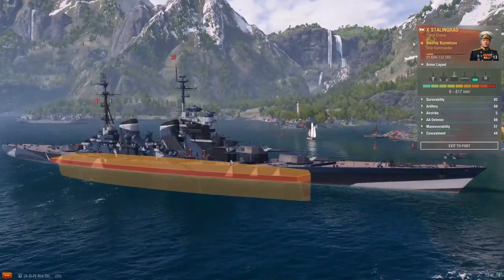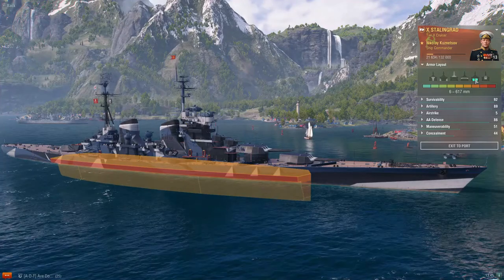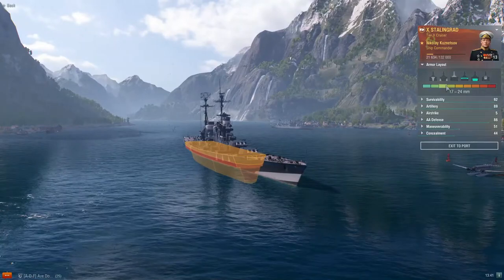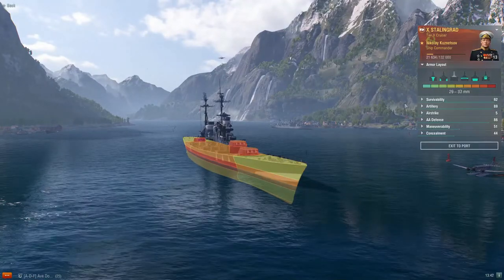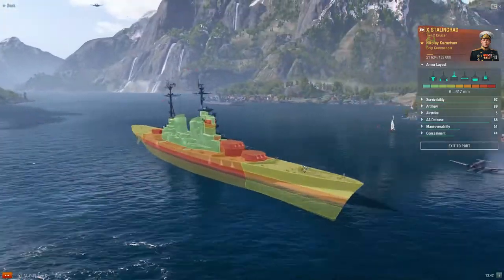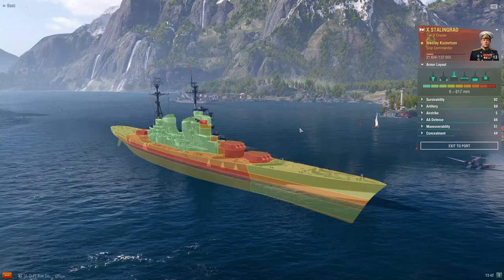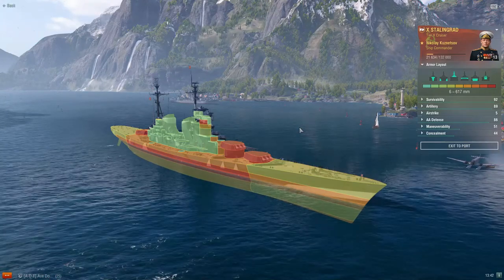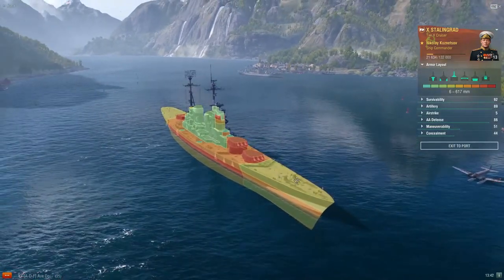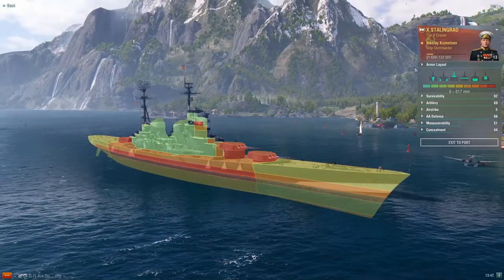If you end up showing too much broadside, you can definitely get one-shotted. But if you are doing what works best in Stalingrad and angling in bow-on, you're going to have a lot better time. When you come across ships that can overmatch you — like Incomparable, Yamato, Musashi, Shikishima — you can take damage through the bow and maybe get some to your citadel. So that's just something you've got to be mindful of.